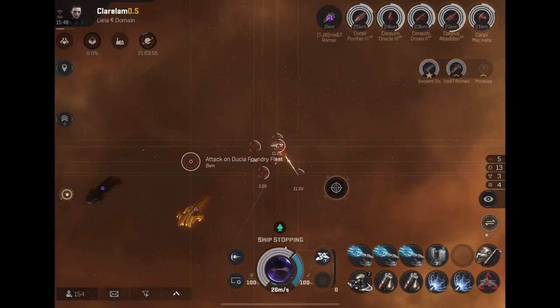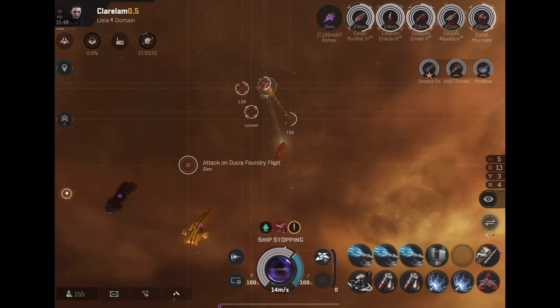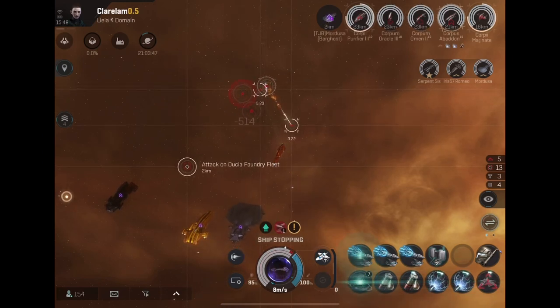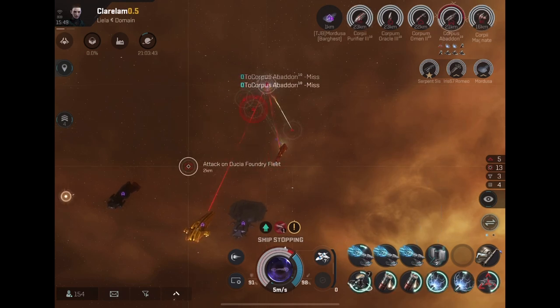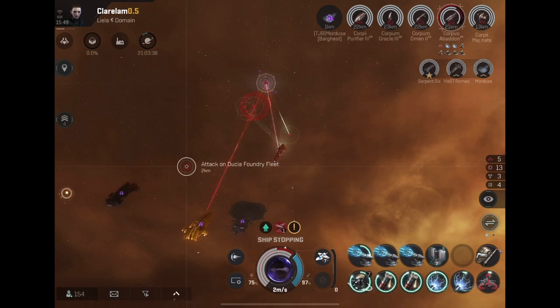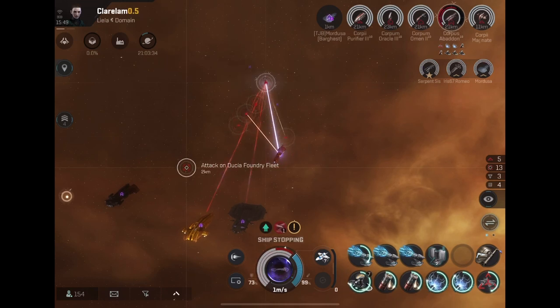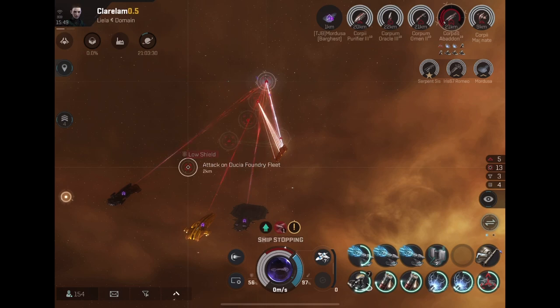None of them have any defense, and this is where the theorycraft comes into play. If I told you the fight was going to last one second, would you put anything defensive in your ship? How about two seconds? Same thing — three seconds, four, five. Depending on how much damage your fleet is throwing out, the fight becomes shorter and shorter. At what point do you no longer need defense?